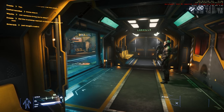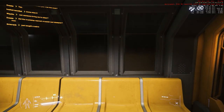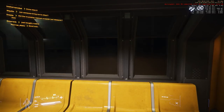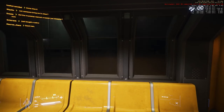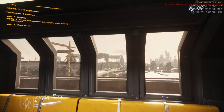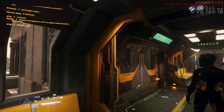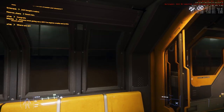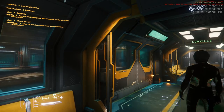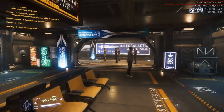Hello everyone and welcome to Star Citizen Alpha 3.3.6 where I've continued to enjoy the free flight week. In real time when I release this video the free flight week will be over, but in the video it was November 29th and the free craft were from Musashi Industrial and Star Flight Concern — MISC — and the particular ships are the Freelancer, Prospector, Razor, Reliant Corps, Starfarer, and Starfarer Gemini.